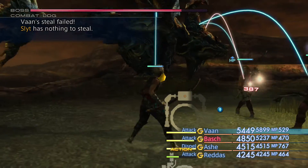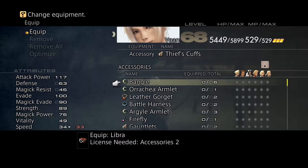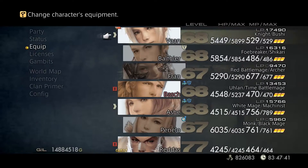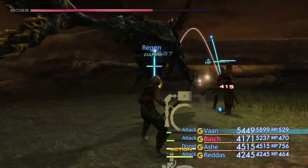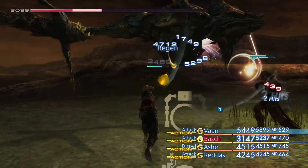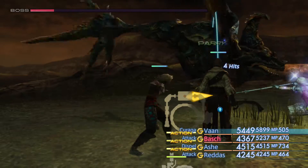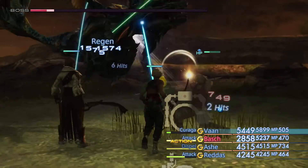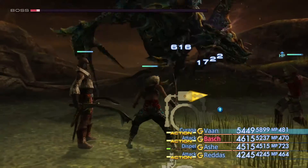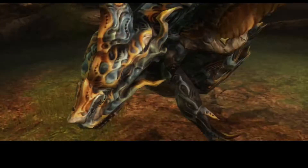His 92,000 health is not going to last long against my party. I'm even going to give the Genji glove to Vaan so we can get those nice combos in. I haven't got any buffs on my party or debuffs on the enemy — we're just going all out here. Sleet is going to fall very quickly as you can tell. But again, just make sure you dispel that regen as and when it is cast on the boss. And down he goes.